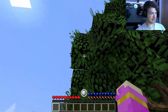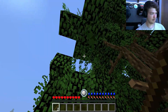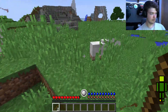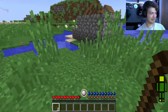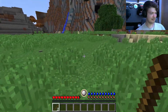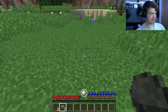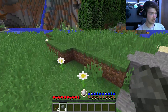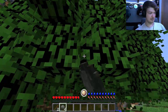To get going we're gonna need some sticks, and we get sticks by punching leaves. We shouldn't — ahh, what the heck! Good thing there's these rocks. I think we can make some cobblestone out of that. Alright, let's get some more sticks.